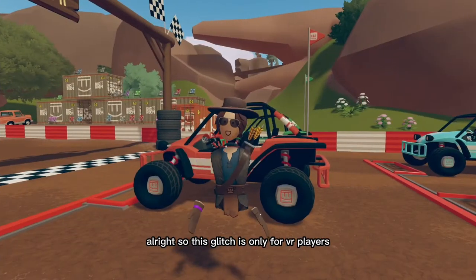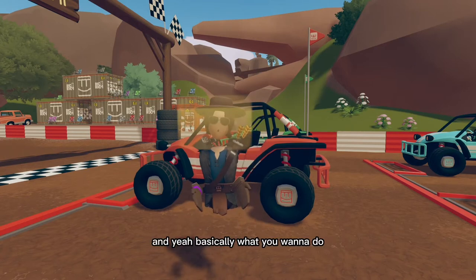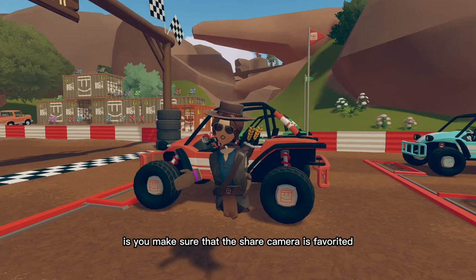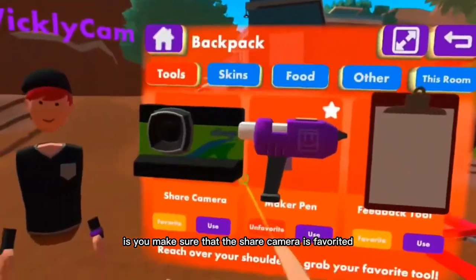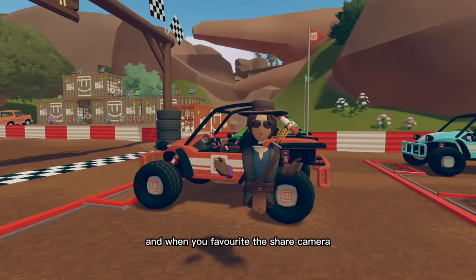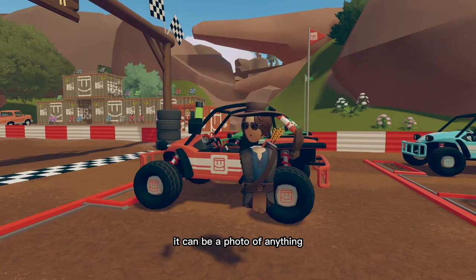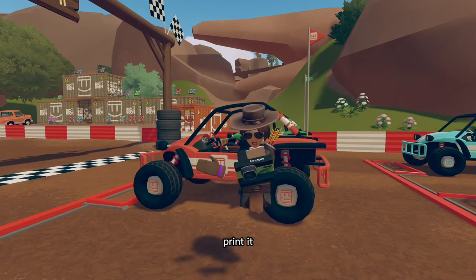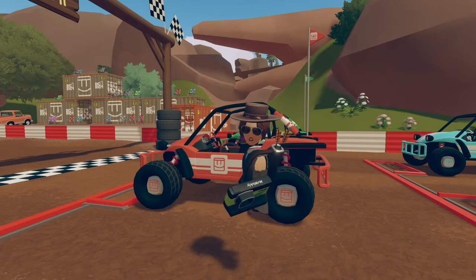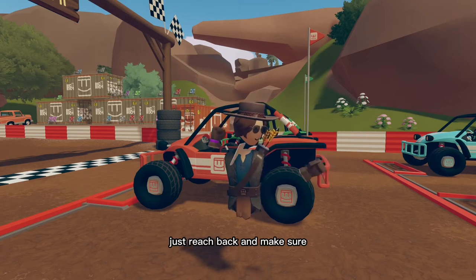Alright, so this glitch is only for VR players, sorry my screen boys. Basically what you want to do is make sure that the share camera is favorited, and when you favorite the share camera, what you want to do is just take a random photo — it can be a photo of anything. Print it. Because I'm right handed, I'm going to do this, and I think everybody knows how to do this.